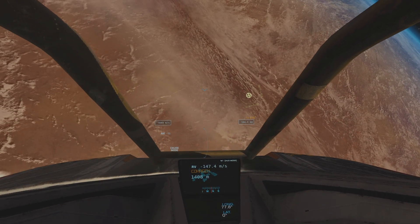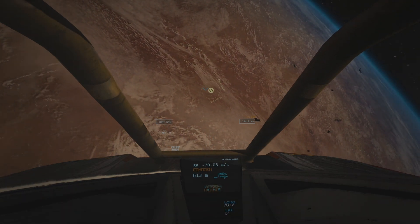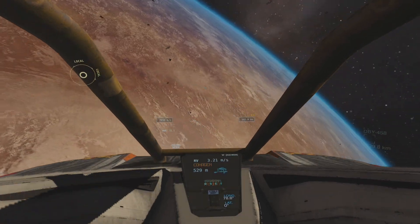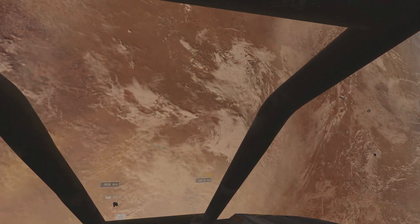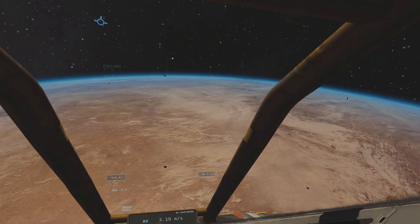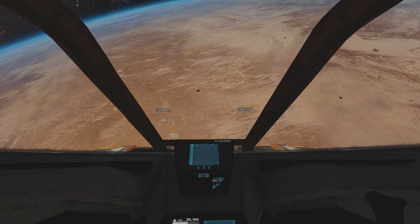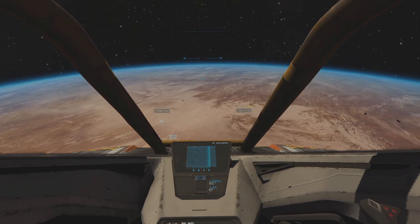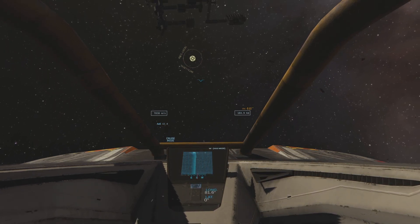I'll just demonstrate that again once we get up close here. Okay, we're right next to the station, but oh no — we've lost our situational awareness. Where did the station go? Is it over here? No, it's not over there. Oh, now we're completely disoriented — I have no idea where this station is. Better check the radar scope. Oh, we're in the shadow. There it is — upper right, I mean. It's gonna be up here somewhere. There it is.